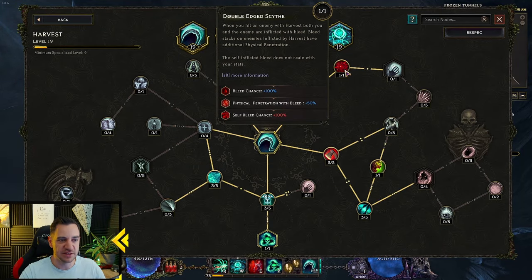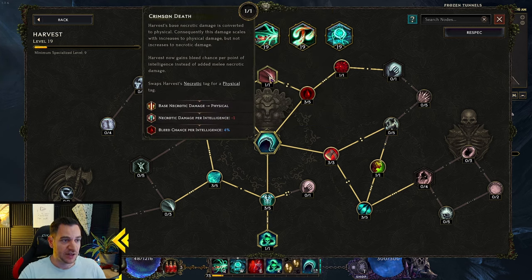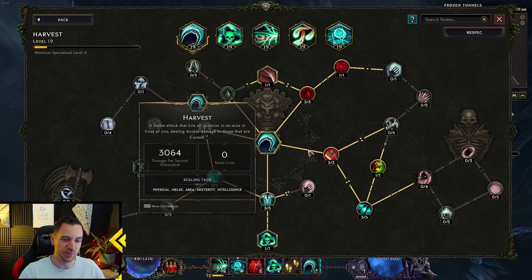We go with Bleed — chance to cause enemies to Bleed. You also get Bleed, they get more stacks, and physical penetration with Bleed. Bleed on you doesn't really matter because of our item — I'll tell you about this later. The Harvest base Necrotic damage is converted to physical, because our main focus with this build is physical damage. We even turn our Chthonic into physical damage and damage over time. This is how we scale our build.